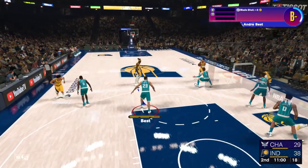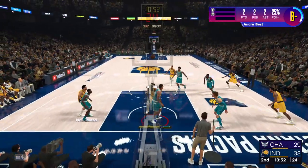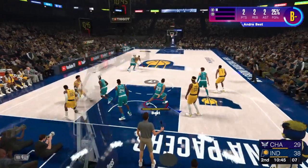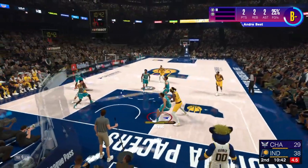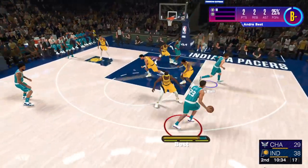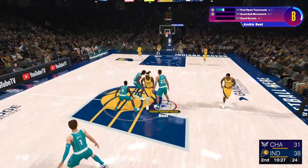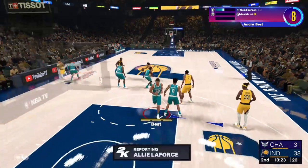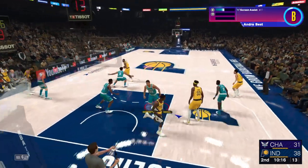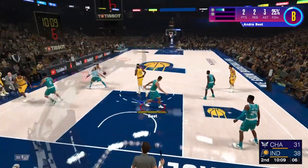Nimhart passes to Turner. Nimhart to the middle. Outside for Haliburton. Matherin from behind the arc — off the mark by Indiana. Bridges brings it up for Charlotte — they trail by nine. After this one, they're off to Dallas to take on the Mavericks, concluding a three-game road trip. Indiana's a team on the rise — coach Rick Carlisle said this is a new era of Pacers basketball, going all in on a group of guys that are young, talented, extremely high character, and tremendous upside.